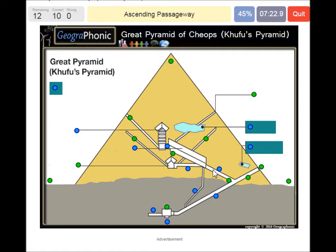Ascending passageway — this area. The dead-end passage. A small void, which was discovered in 2017. The green areas here are also discovered in 2017, by using the technique of muography. So these two large voids and this one small void.